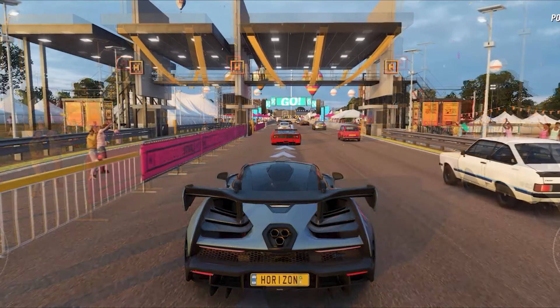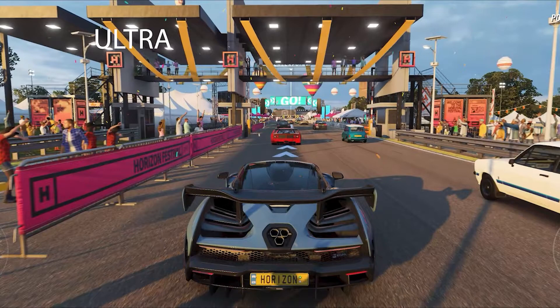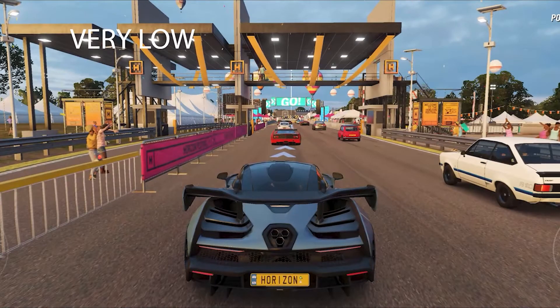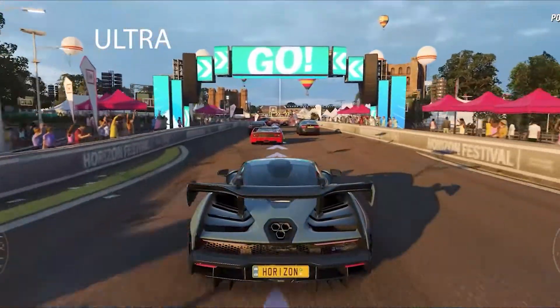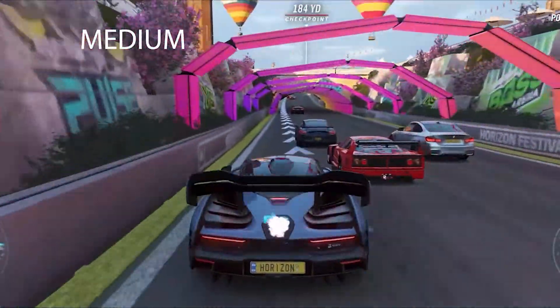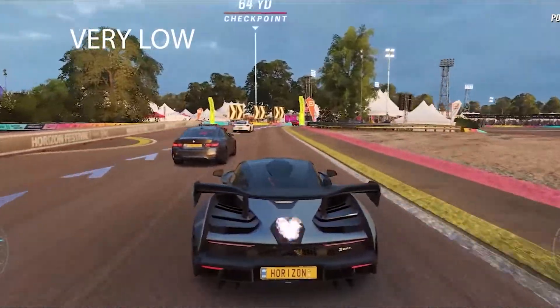Now stepping down to the very low preset, you see that everything is gone but the cars. No shadows, no reflections, the texts are blurry, barely any fans — it's just the cars, the road, and whatever little details on the sides you can see. In a game like Forza, where you want to enjoy the way the car looks in good lighting and also want high and smooth frame rates, you want a preset that allows you to enjoy both details and performance. Looking at the preset benchmarks, I honestly believe that the sacrifice of details at very low quality is not worth it. You would definitely want to try medium and up. Even though you wouldn't lose too much FPS at ultra, the differences aren't that big going from medium and up. But if you want the best performance possible, very low is the way to go.